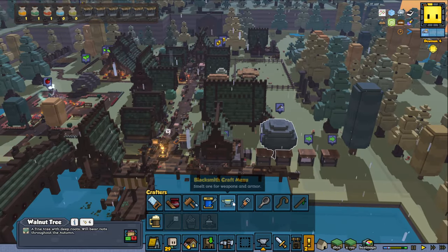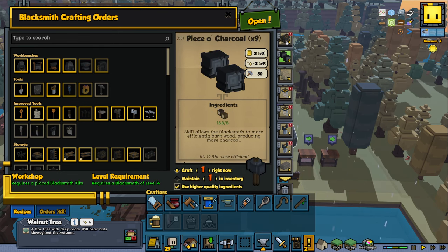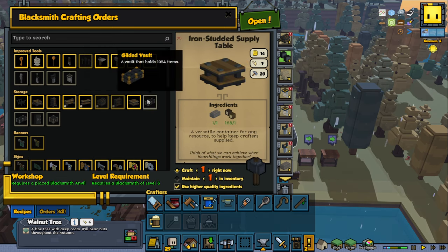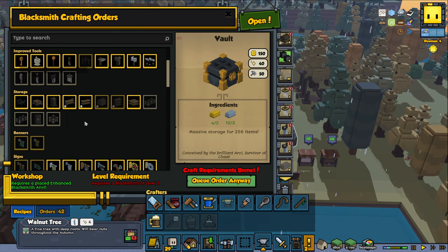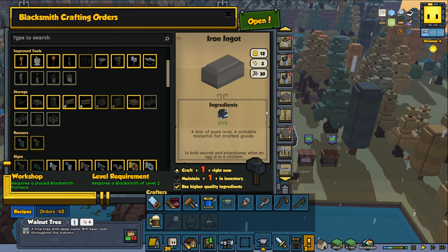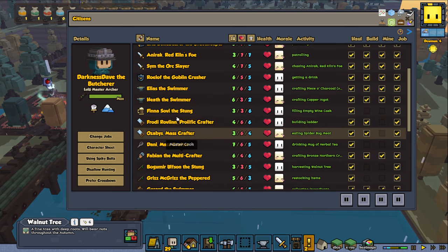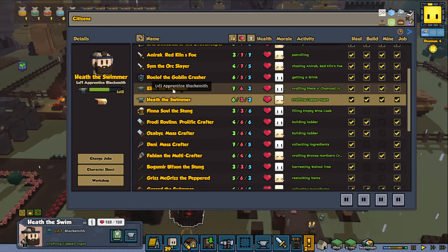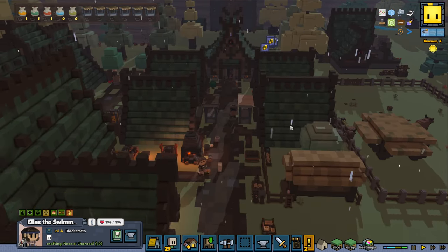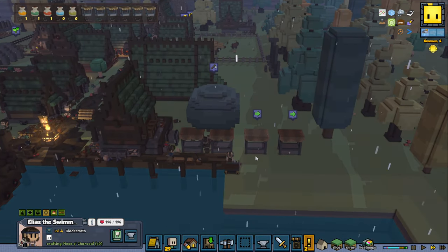Let's see the blacksmith — I queued up to do some things. We're trying to level up and reach so we can do these buildings. We need to be level 5 for that one and level 6 for this one, so we have a little bit of leveling still to do. We do have some iron ore, so that's good. We should have two blacksmiths again — Heath and Elias. Heath is level 1 and Elias is level 4, almost a third of the way. Let's move this away and make a little storage house.